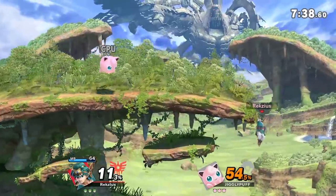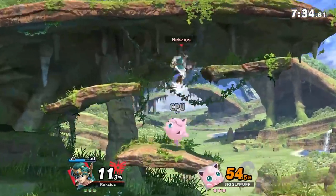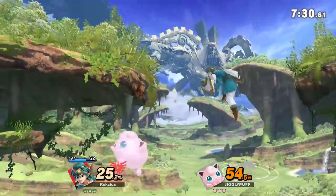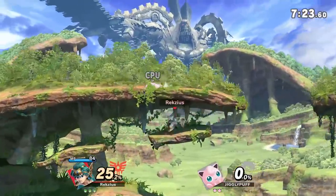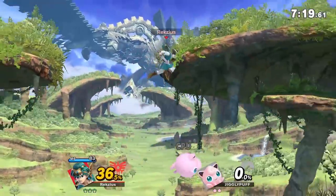Gaur Plain. Another pretty huge stage. Despite being so big, there is very little actual ground to fight on, having a huge gap in the middle with only a few scattered platforms about. The little ground there is are walk-offs — because of course they are. With hazards off, Metal Face does not show up, which is honestly kind of sad because his quotes are really good.